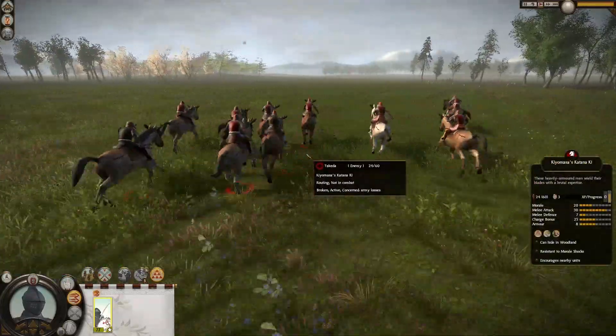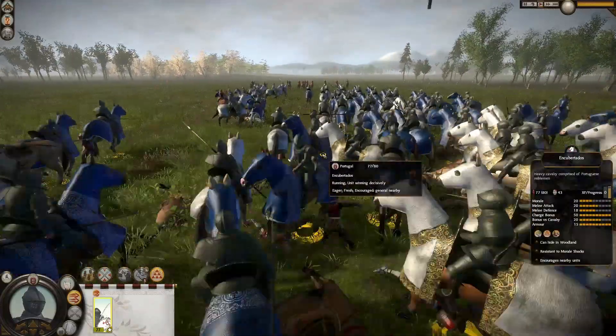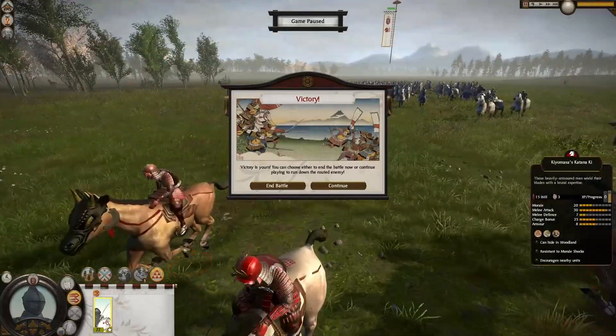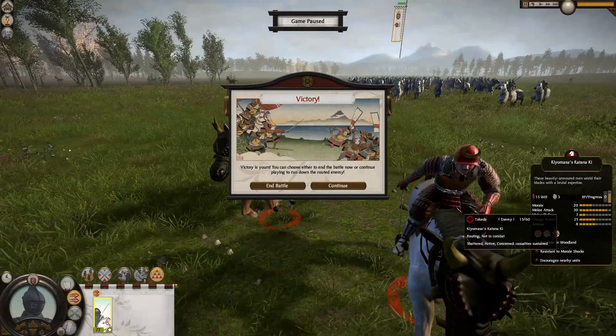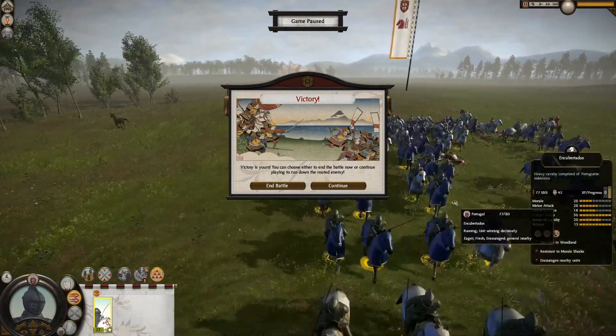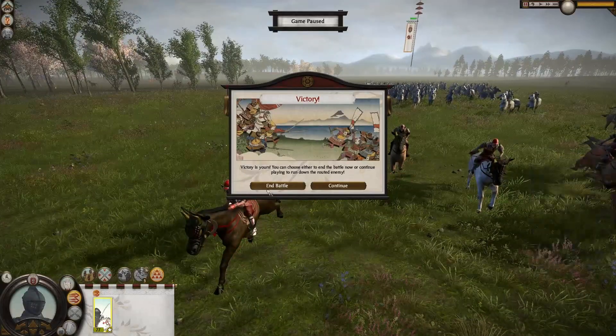There's no real melee cavalry that can challenge us. We need a proper death challenge — these knights are just carving through any enemy. Even though the charge was a bit in our favor, the Kiyomasa's Katana Ki, the Katana Horse Cavalry Samurai Hero Unit, lost the first engagement quite convincingly. So let's see how they do against us fully upgraded.